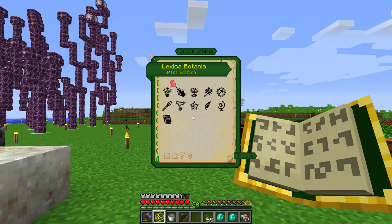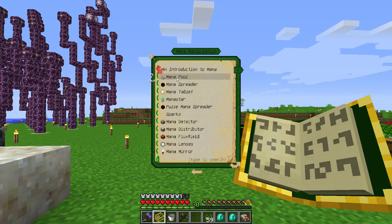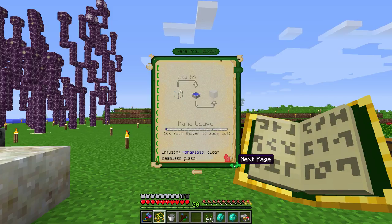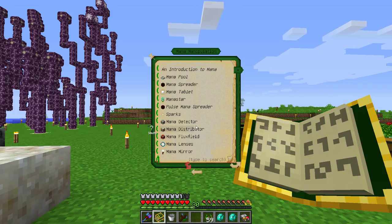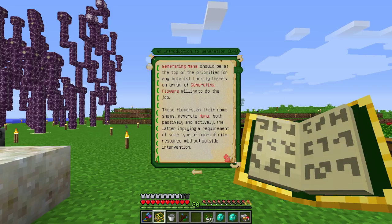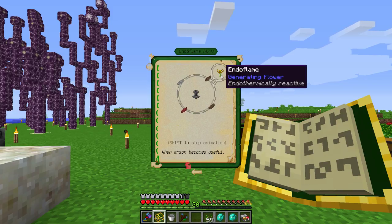We go back here, go to Manipulation and Introduction of Mana — basically mana pools, etc. Then it talks about the Mana Pool, of course, and what you can make with it. Then we go to Mana Spreader, which of course we've made. And then it would like us to go to Introduction to Generation. There you go — and Endoflame. Are you actually recommending an Endoflame at this stage? I thought you couldn't do an Endoflame.